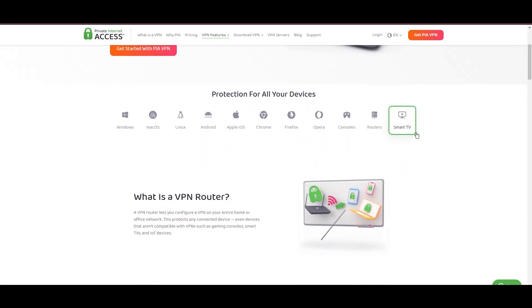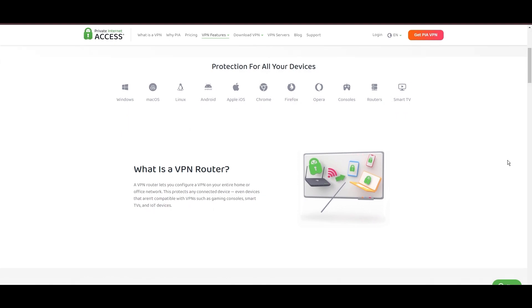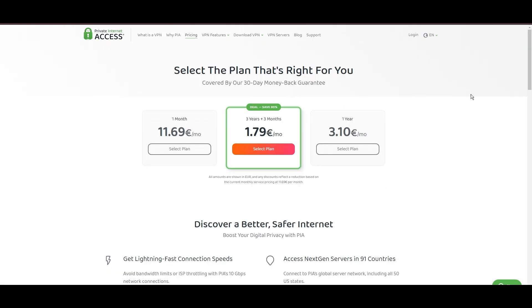PIA's pricing strategy stands out in the crowded VPN market, offering significant cost benefits, especially for those willing to commit long-term. In summary, Private Internet Access distinguishes itself with its unmatched server network and competitive pricing, presenting itself as an attractive choice for Black Squad players and general VPN users alike.